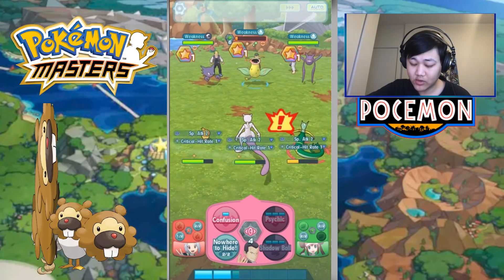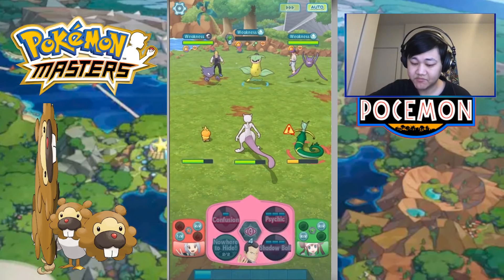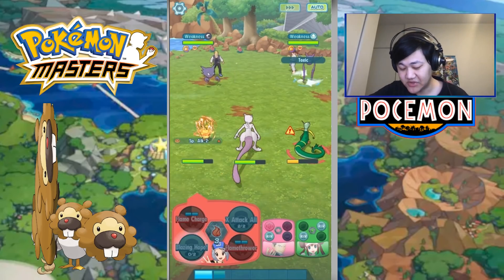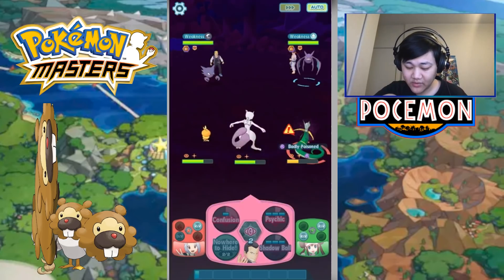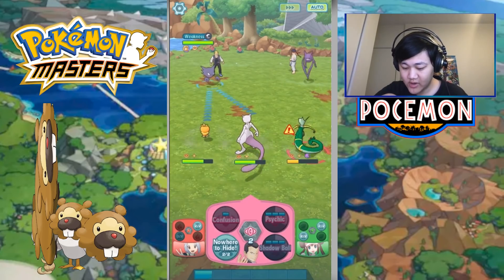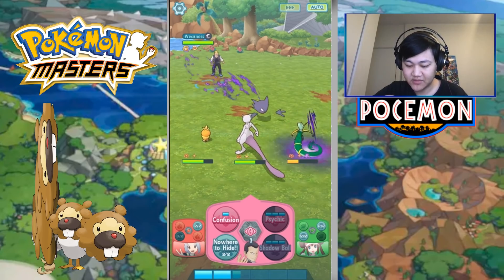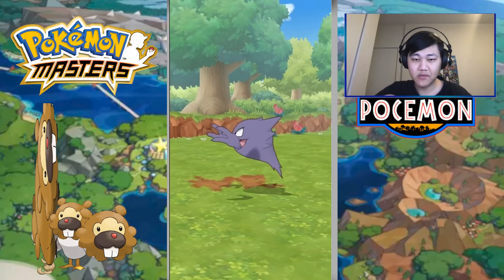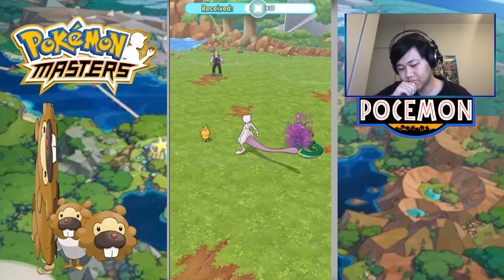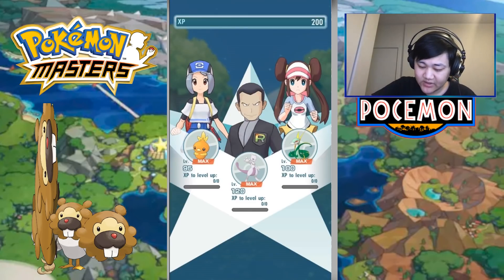The reason why we're bringing Torchic and Superior is, number one, to tank hits for Mewtwo. Number two, when available, throw out Blazing Hope or special attack buffs for Mewtwo as well. Really easy, autoed, whatever this was — I think this is Strike Ultra Hard. Not too much of an issue over there. Let's just collect our rewards.